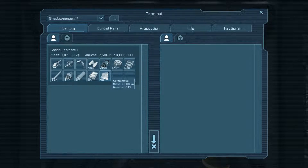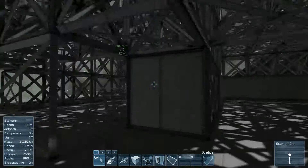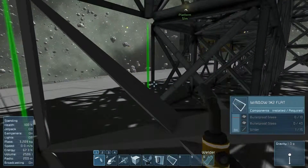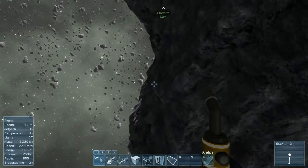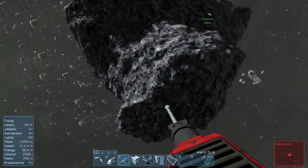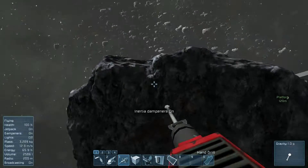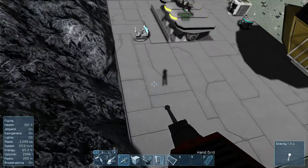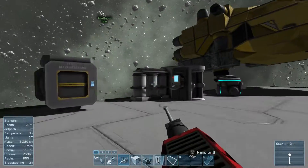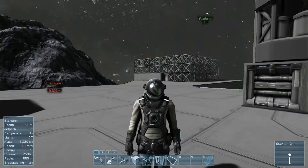Scrap metal. Hmm. Alright guys, well I guess I'm gonna end the episode here. Maybe go get some steel plates from the ship over there and maybe have to go mining for other stuff, because that'll be fun. I have lots of asteroids I can go mining on. Even this one I shall go mining on. You can maybe see some ores if I could fly properly. I'm gonna turn those inertial dampeners off because I don't need them on right now — but then again, I do. Here we go. I'm back on gravity. Oh crap, I hurt myself. Alright guys, thank you guys for watching. Make sure to hit that like and subscribe button. I will see you guys next time. Peace.